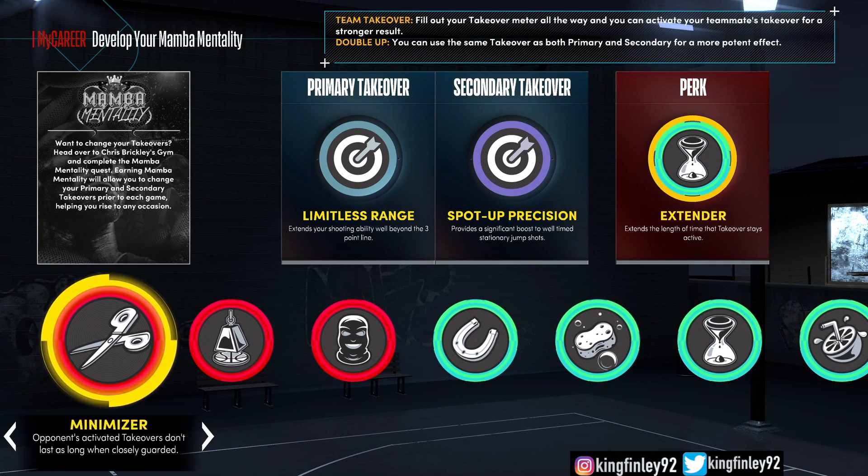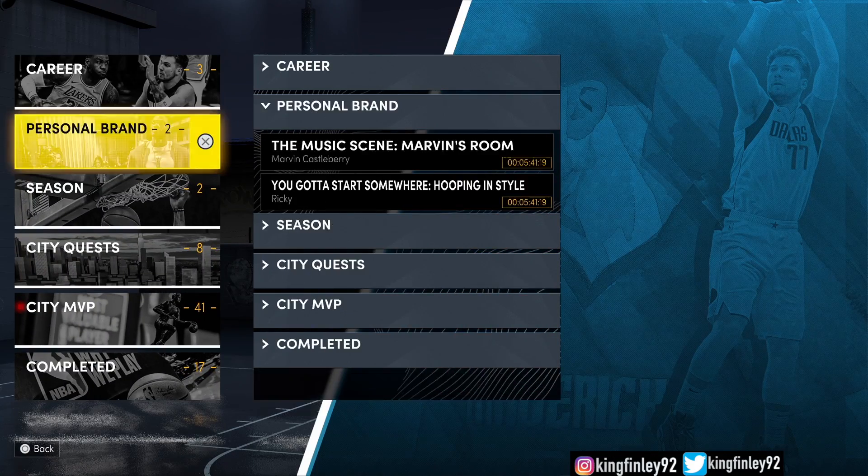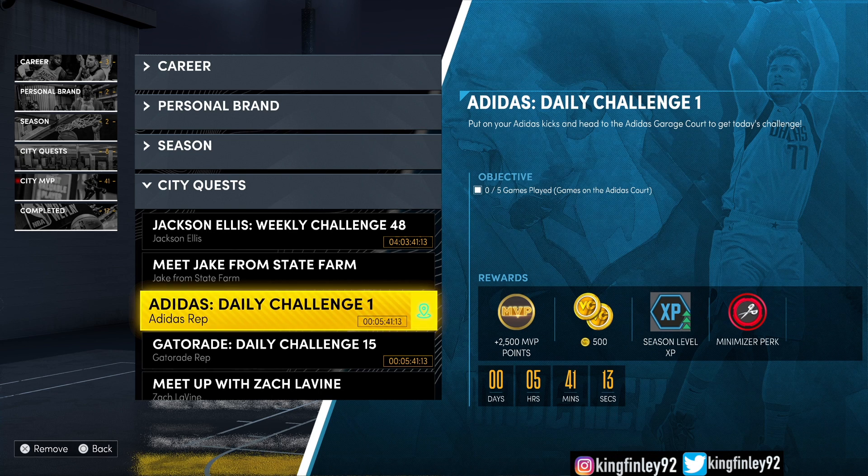This is me showing you guys the Minimizer perk. What it does is opponent athleticism doesn't last as long when you guard them closely. Just Adidas Challenge 1 right here. If you see the reward right here, and you see it say zero out of five games — and at the top it says you got to put on your Adidas. So you got to put on some Adidas too. If you notice in that gameplay, I did have on the Crazy Eight Adidas.